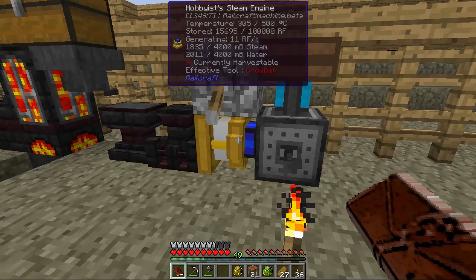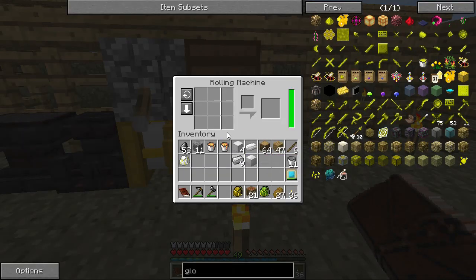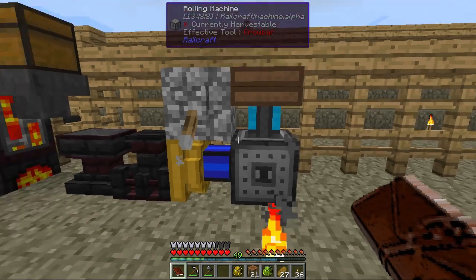If we put four iron ingots in a pattern instead of just like this, this bad boy will work, I think. In theory. Do I click this? Oh yeah, click to craft. And there we go! It's going to use up all the juice we're putting in it right now. And bam!